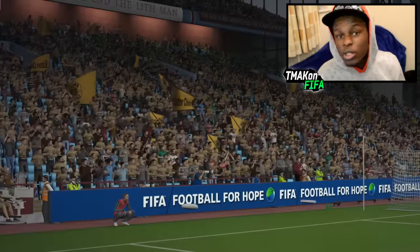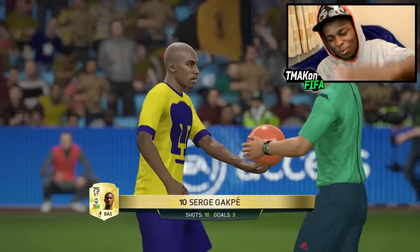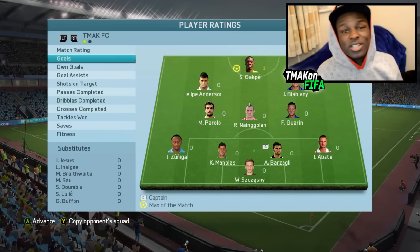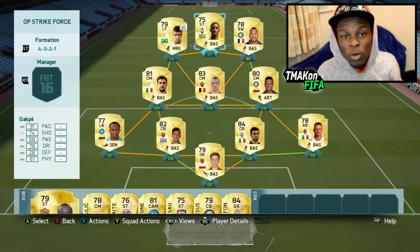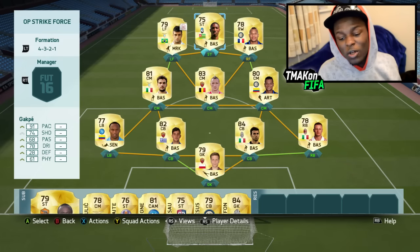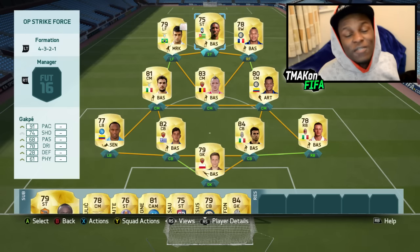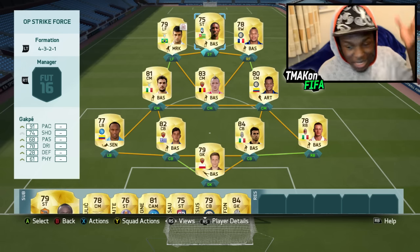That's the end of the game guys — the camera turned off but it finished 3-2, a close game towards the end. Serge Gaprez got the match-winning hat-trick — he was also man of the match with a 9.6 rating, which is insane. He scored all our goals. He only cost me 750 coins — what a bargain! He's one of the new winter transfers, so if you see him, definitely buy him and try him as a striker.